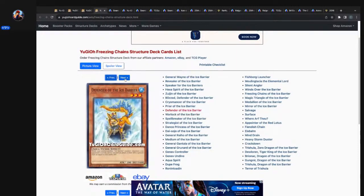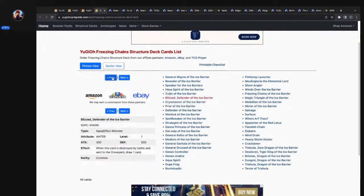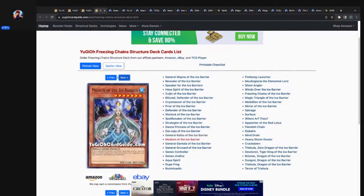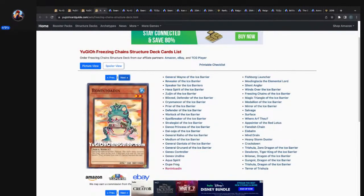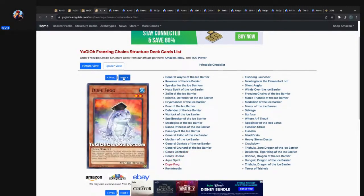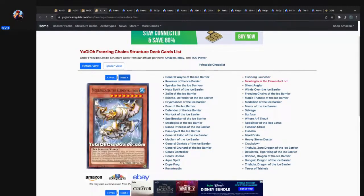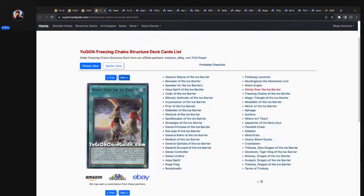Coming back here — it's a synchro, unfocused archetype, water attributes, with a lot of different monster types: aqua, warriors, sea serpent, spellcasters. They threw some free agent cards in here — Dupe Frog. Some of these free agents are part of archetypes: the Genex archetype, the Spirit archetype, the Frog archetype, Elemental Lord, and the Angler archetype.